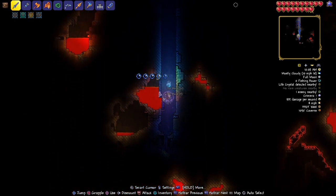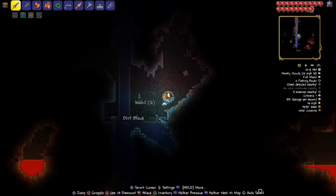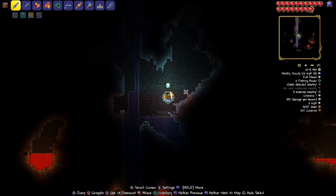Eventually you're going to get to an area around here. You can pick up this life crystal up here if you want to, and you can get into that chest — pretty sure it's the flare gun. But once you get to this point, you're going to want to go ahead and turn right and start going right.